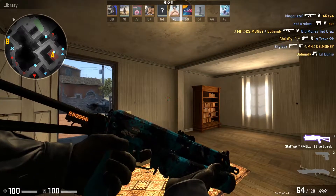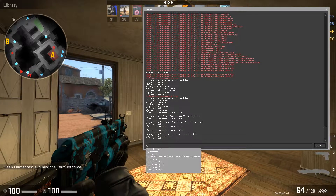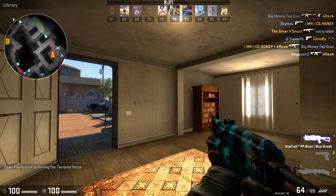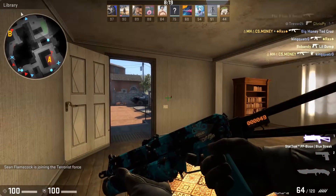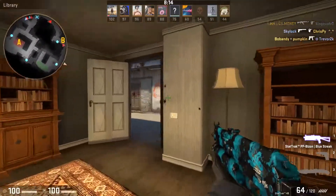It's backwards now. And my stat track is backwards. So if I do cl_righthand equals one, it goes back to normal. And you can see my stat track and Cloud9 sticker back to normal.